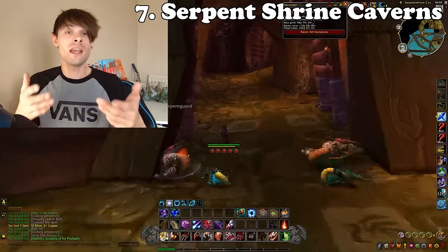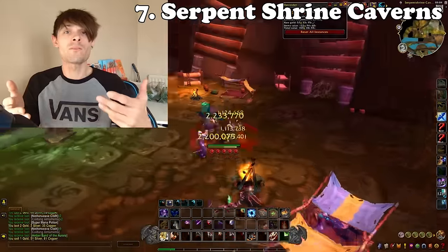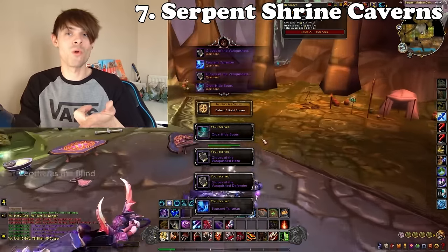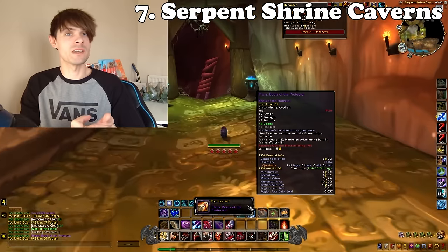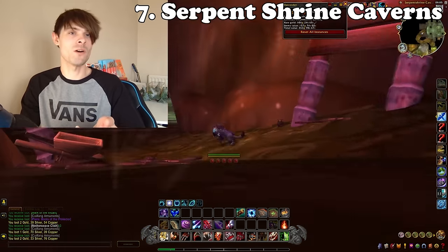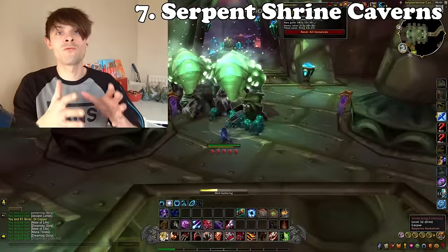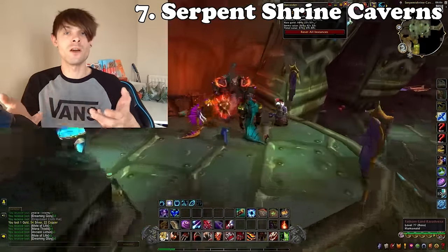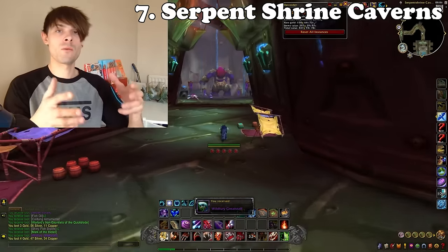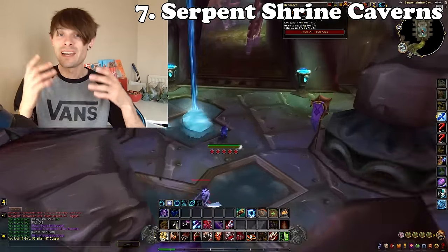At the end of the raid, the last boss — Lady Vashj — has a chance of dropping the Coilfang Stalker. If you run in with a Herbalist, you can herb the big bog things walking around the zone, giving you Primal Life as well as TBC herbs, and you can mill those into their respective inks for even more gold. You also have a chance of getting rare recipes on the loot table, such as the Felsteel Longblade and the Reaper. I can do this run within about seven minutes, making it a very nice quick weekly gold farm.